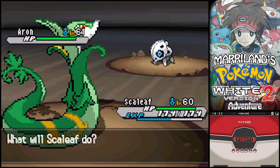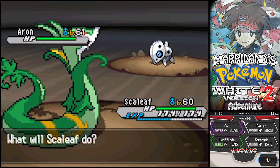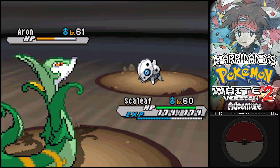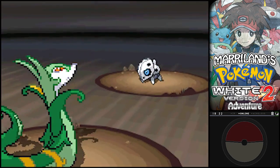I don't know what I'm gonna do here. I know it has Sturdy - well, actually I don't know that. It could have one of two abilities. Well, let's just use Leaf Blade for neutral damage. If it does have Sturdy, I'd have to take it out in two hits anyway. I guess we're gonna find out if it does or not.